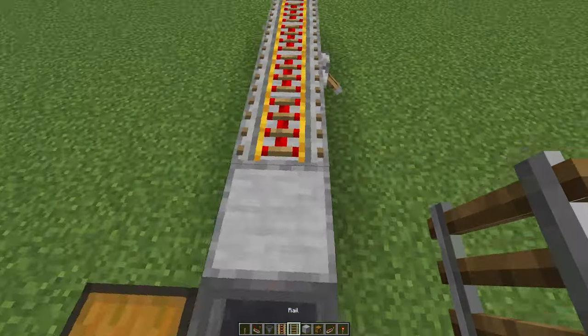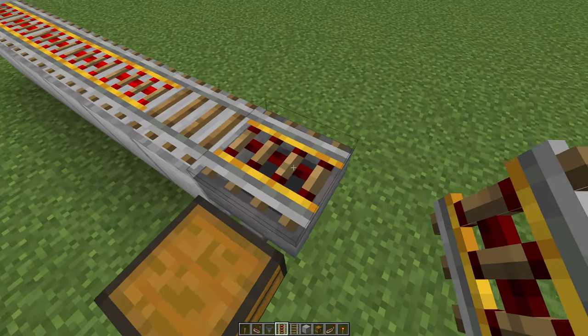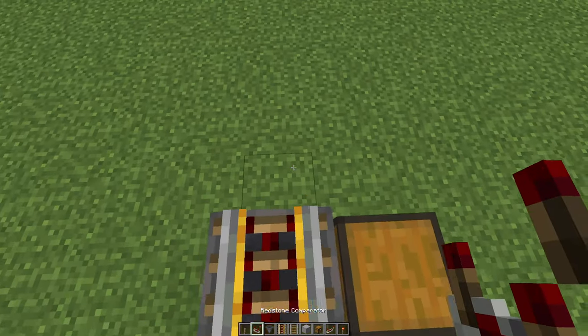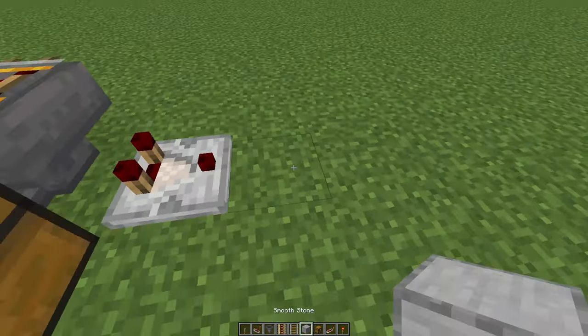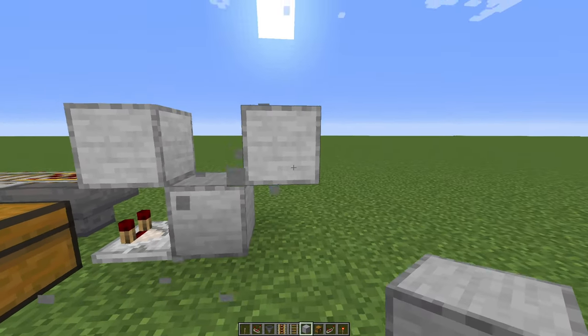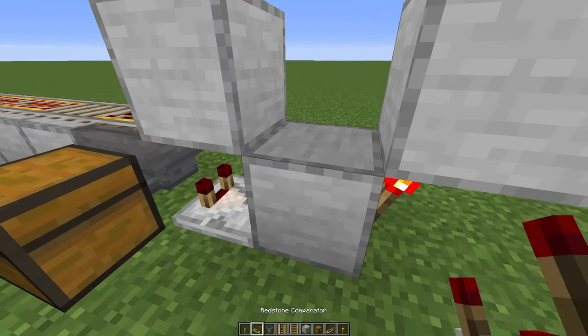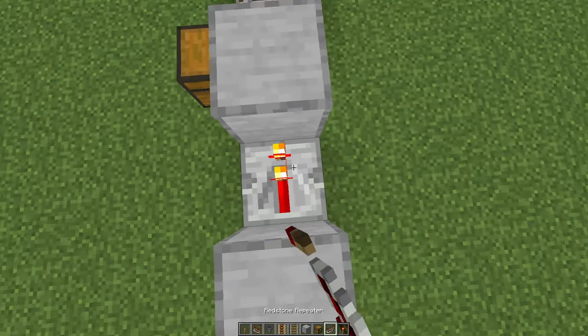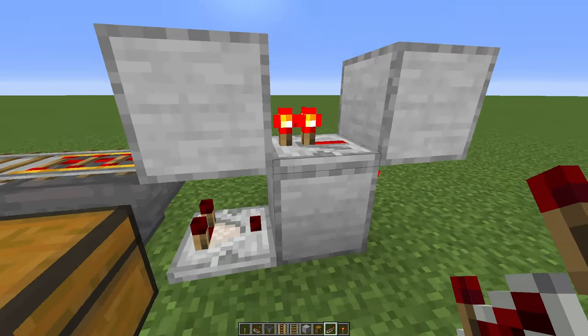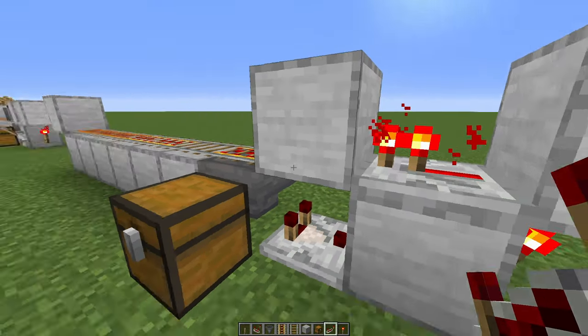Then a second block here with a regular rail, then crouch and place the powered rail on top. In here goes a redstone comparator, one block behind it, and one block above, and in here we'll place another block as well. Over here goes a redstone torch, and then in here goes a redstone repeater. Don't touch the redstone comparator or the repeater — if you do, it won't work, so leave it as it is.